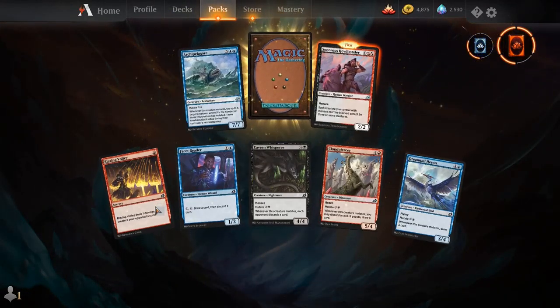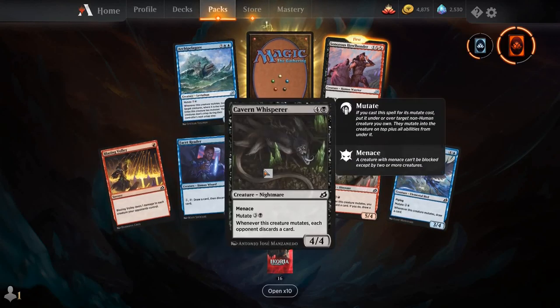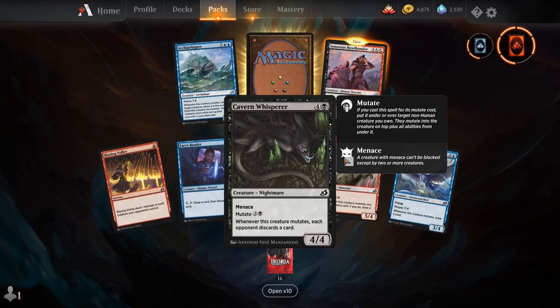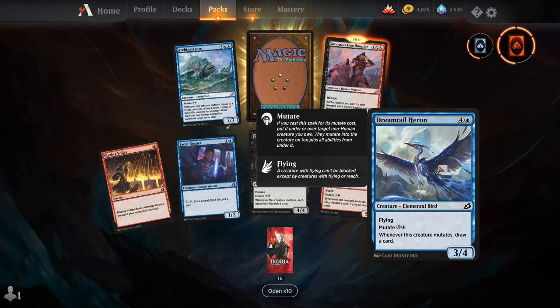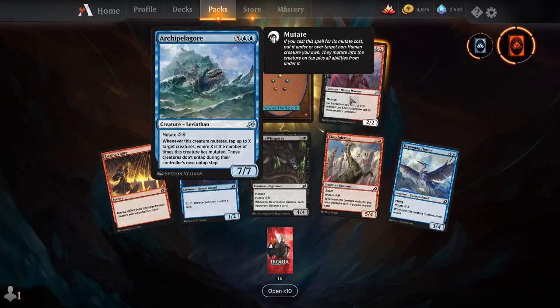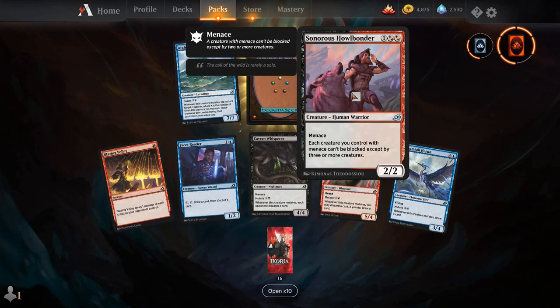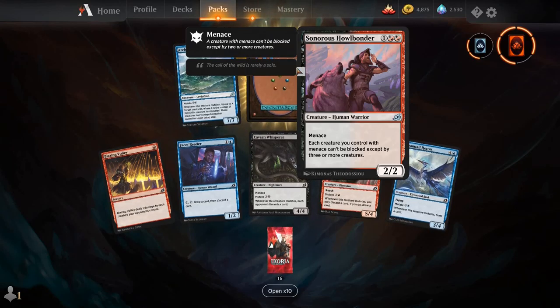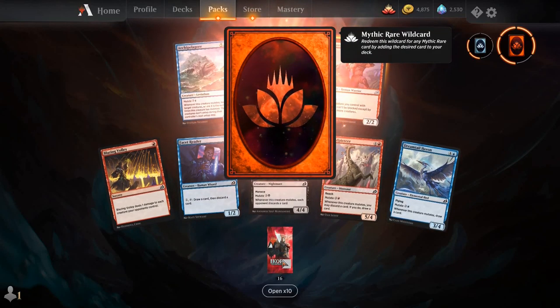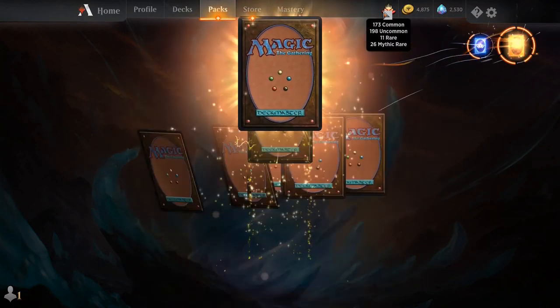Blazing Volley, Facet Reader, Caravan Whisperer, Cloud Piercer, Dreamtail Heron, Archipelagor, Sonora's Hothail Bonder, and our rare is a Mythic Rare wildcard. I think we can convert some wildcards into the ones we want — that's just me talking out loud.